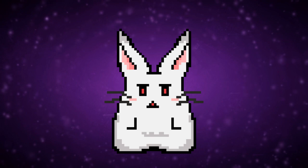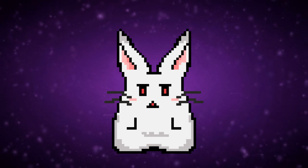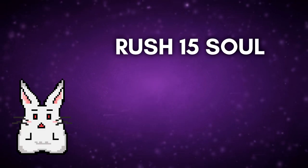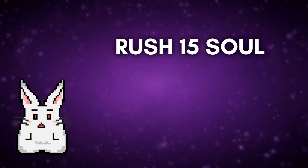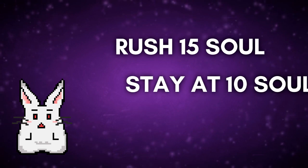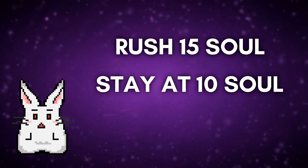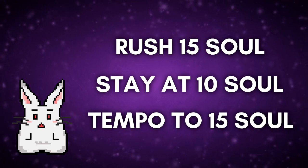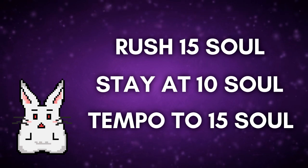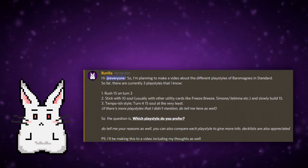Generally there are currently three existing play styles for Barra Magnus. These are the general play styles that I know and have seen, because each one can still have a variety of options. First is the Rush 15 build, where every single card in your deck is purely cards that can soul charge. Next is staying at 10 soul and then slowly reaching 15. The third is a tempo type deck where you want to reach 15 soul on turn 4 onwards.